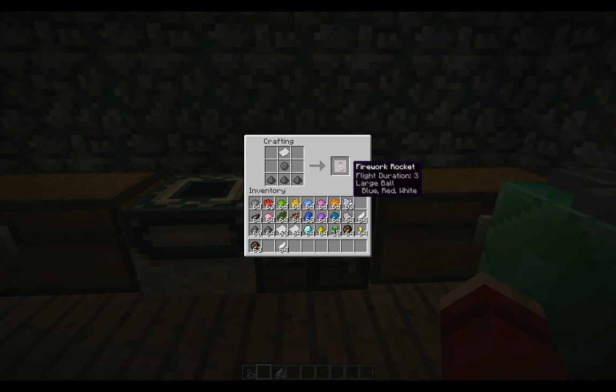If you want a twinkle effect, you will get gunpowder, glowstone, and any color dye — as much dye as you want. As you can see, you get small ball, lime, twinkle. Grab that one, then grab the paper, get the gunpowder, and you get flight duration three, twinkle.